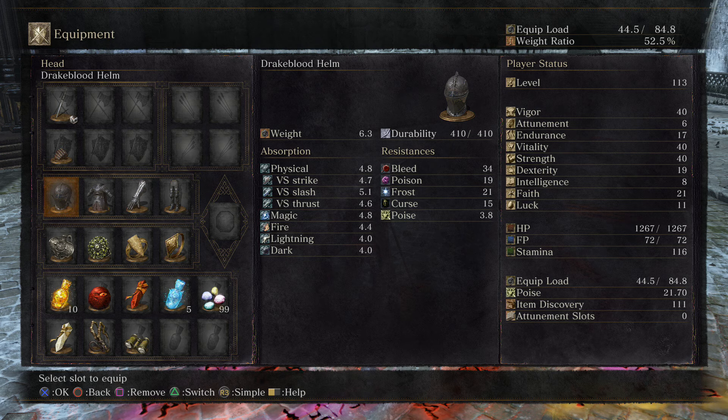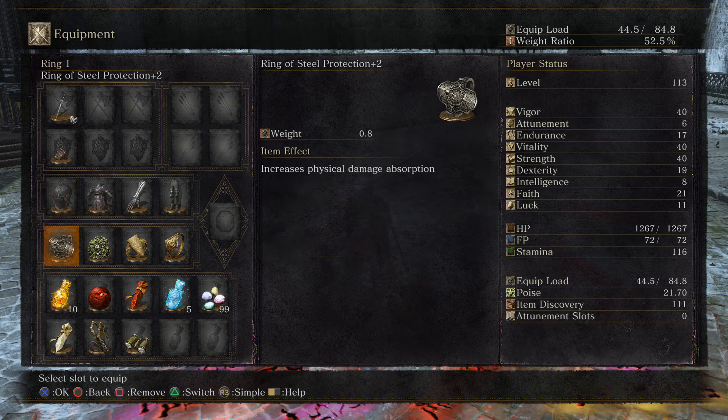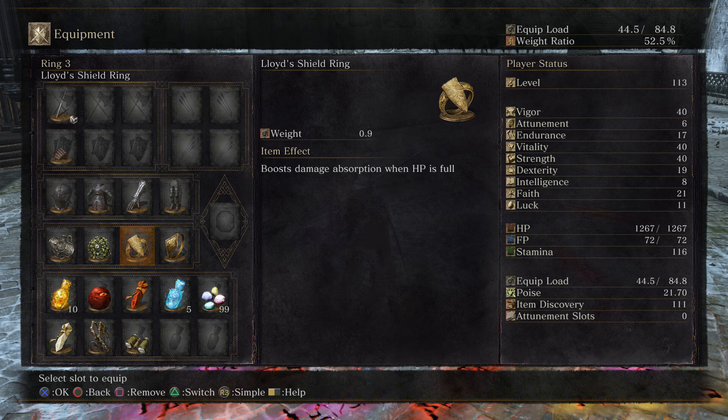As far as the armor goes, we have the full Drake Blood armor set. For rings, we haven't swapped that up much. We have the Ring of Steel Protection plus 2, the Chloranthy Ring plus 2, and Lloyd's Shield Ring.